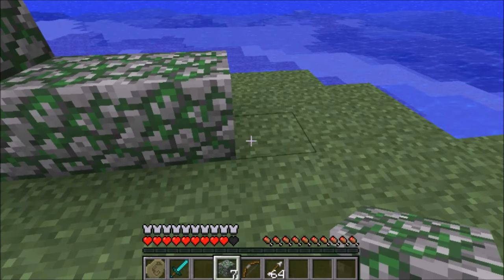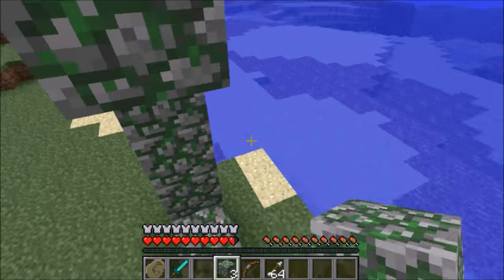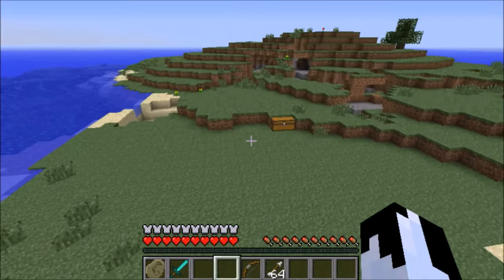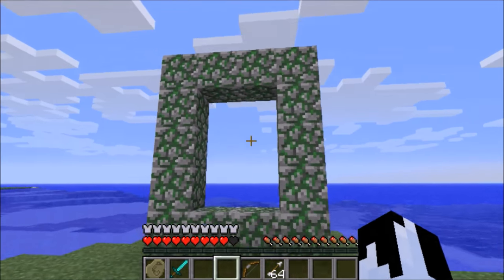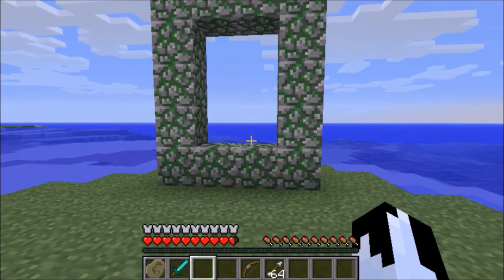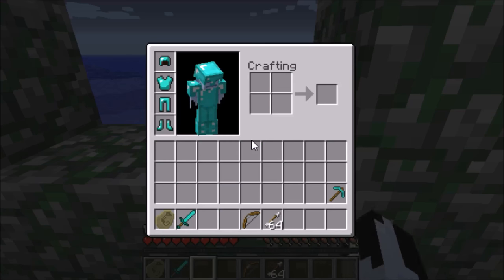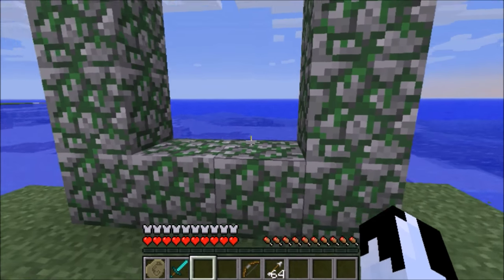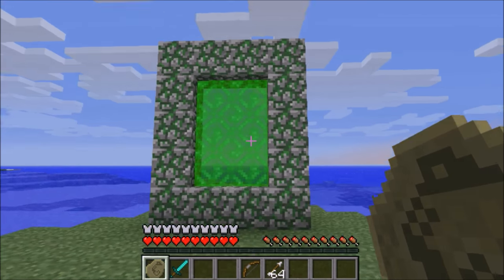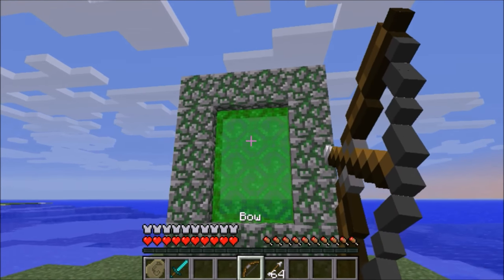Now if you guys are trying to do this mod, don't try to light it with the flint and steel because it won't do anything. I've already tried and nothing happens — you just go up to the frame, hit it with the flint and steel, and it doesn't take you anywhere. So you're going to need the fossil. I'm not entirely sure what the fossil actually is. It looks like dinosaur poop, I'm not going to lie.